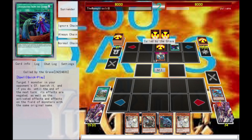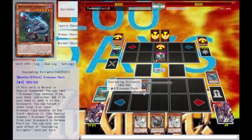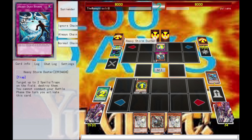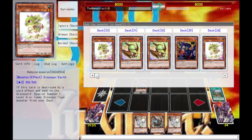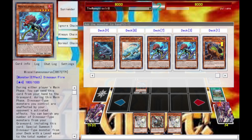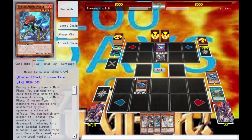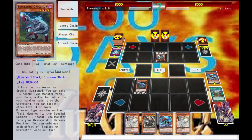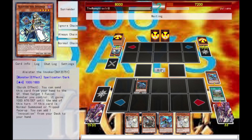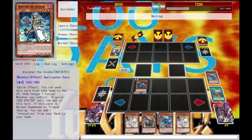Let's go ahead with Miscellaneousaurus. Call by the Grave — ooh, that hurts a lot. Let's go ahead and chain-block. Up against some Invoked stuff and he's popping my stuff — stop it. I get to add a dude to my hand; I could add another Miscellaneousaurus, but I could just send to the grave. I'm gonna put it in my hand though. Let's go ahead and attack Aleister because this guy's just trying to stop me from doing stuff.